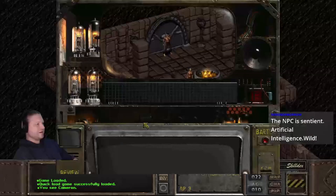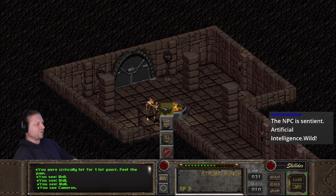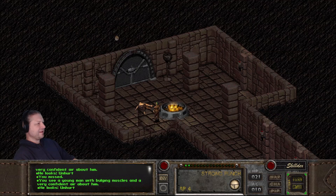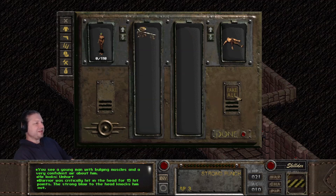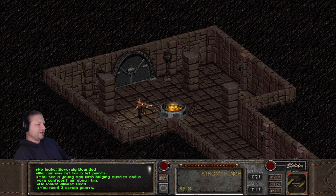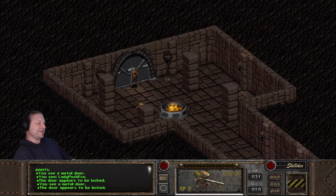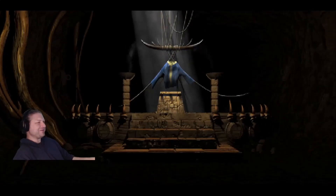One step farther back — this guy has extra action points he doesn't normally have. There we go: the knockout. 'Warrior is critically hit in the head for 15 hit points, the strong blow knocks him out.' Going into combat mode and finishing him off. 100 XP for that. That is the Temple of Trials done, in the most evil way possible. Grab the blue pajamas — we're ready to go.